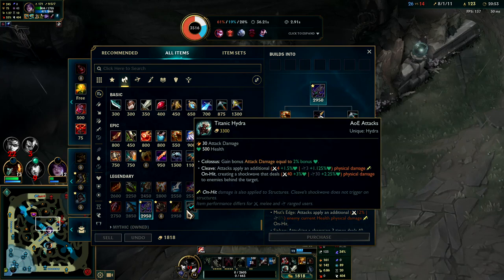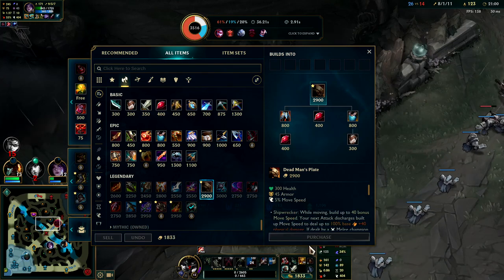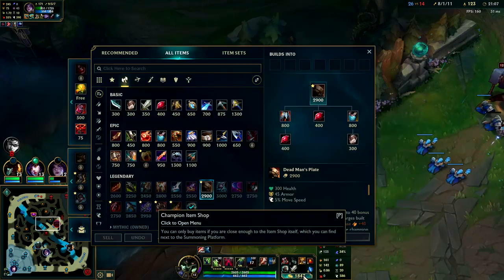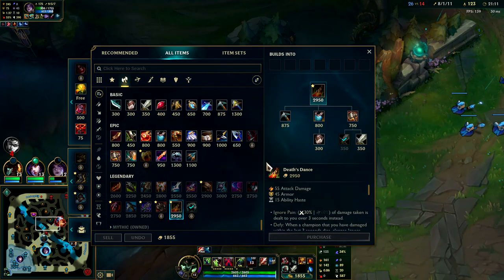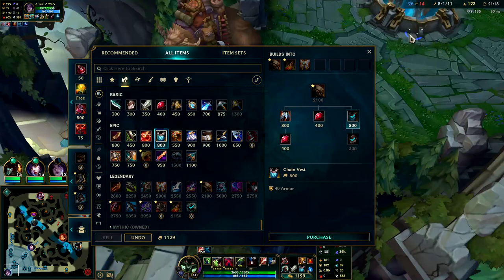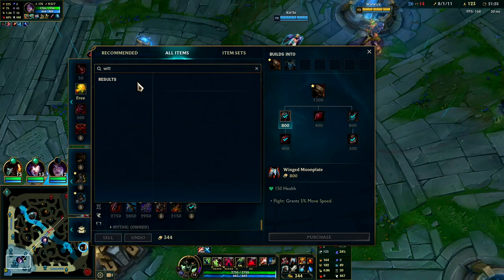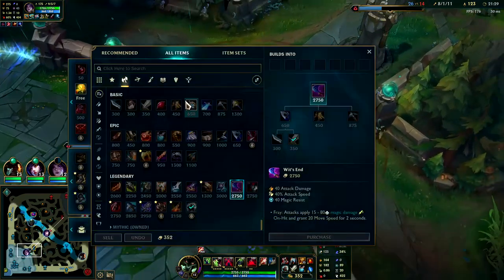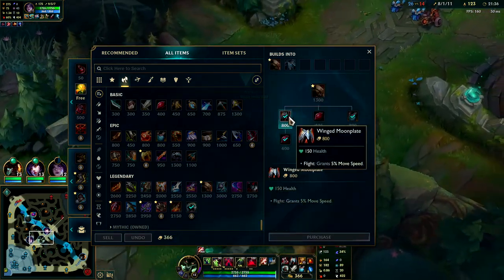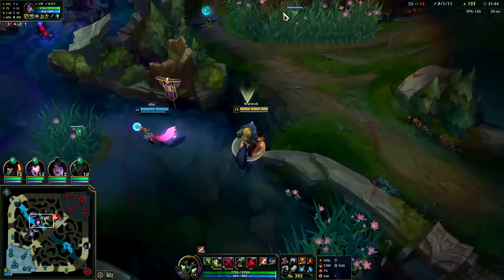At this point you could go for BORK, but I would lean more into Dead Man's or Force of Nature personally. All the damage you need we're already getting from our W and Lethal Tempo primarily with Flame Touch. Could go for Death's Dance. Hullbreaker wouldn't be awful if you wanted to split. For now I think Dead Man's is the move. If they're extremely AP heavy then Wit's End is a really smart item to get some good magic resist and damage, but they're pretty much full AD so we want health or armor.